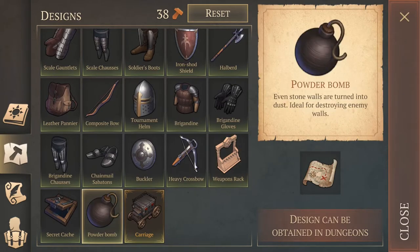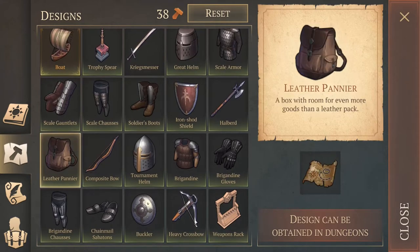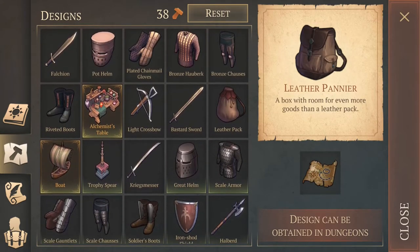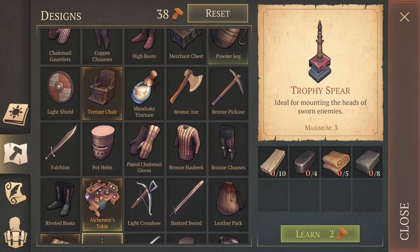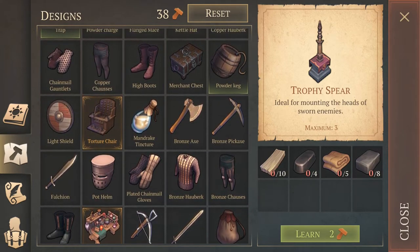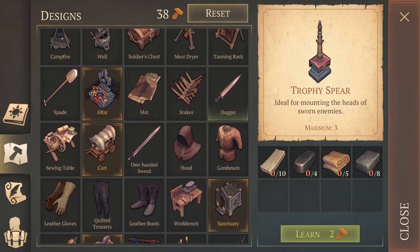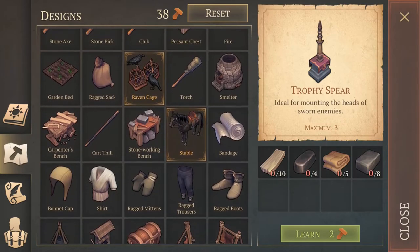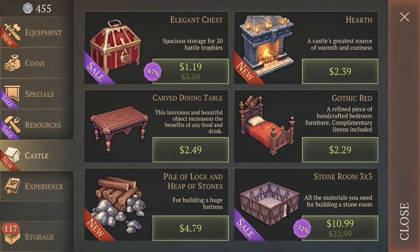There's the powder bomb — another design we have to get. And the trophy spear — that's what it takes to craft it. So if you get Master Eisenhorn's head, you can place it on that, kind of like the witch's head or the blind one's head in Last Dawn Earth — you can hang them on the wall. It's a bit gruesome to have a dead man's head in your base, but anyway. Under castle — ah, there's the dining tables.